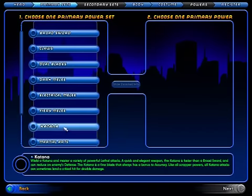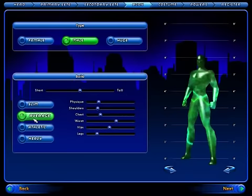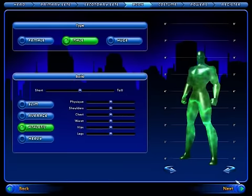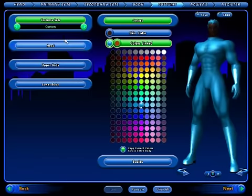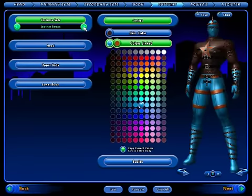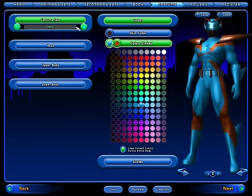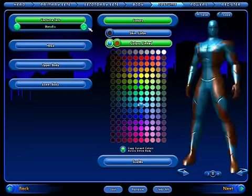The power I chose, scrapper, lets me use a sword, thorns, claws, and all that stuff. Creating your character is very fun — you can make him as big as you want, heavy, small, or even fat. It's your decision, your character.